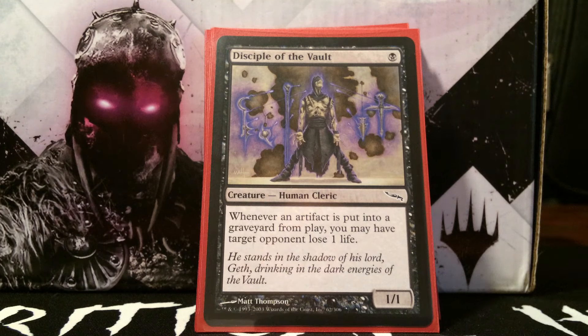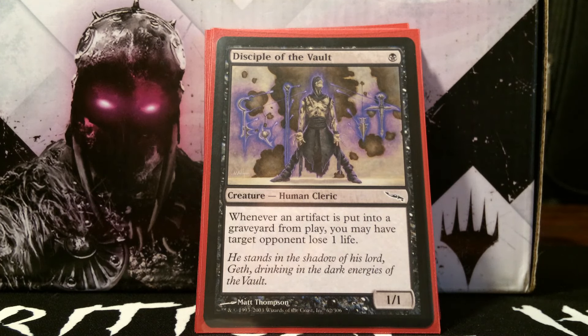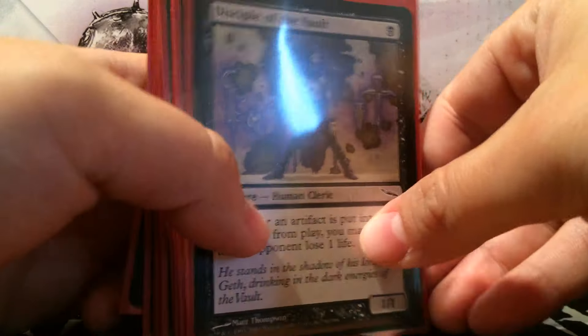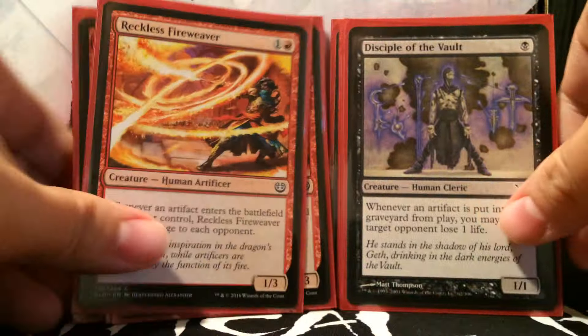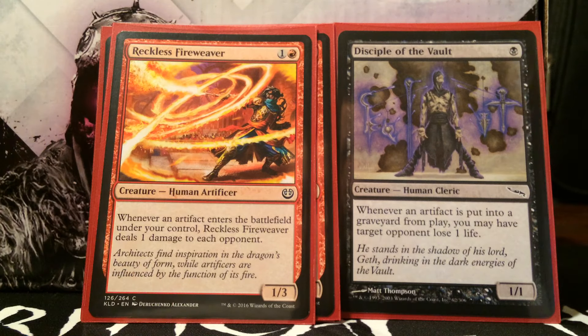So we're doing all kinds of crazy stuff with eggs — playing them for free, cantripping, doing our thing. We need a way to kill the player. The first win condition is Disciple of the Vault — one black, one colorless. Whenever an artifact is put into the graveyard from play, you may have target opponent lose one life. With so many sacrificial artifacts in this deck, it's going to trigger constantly.